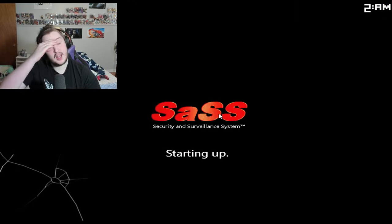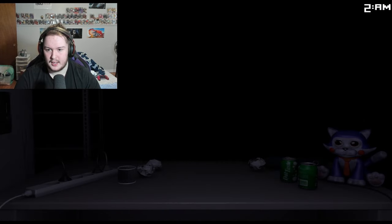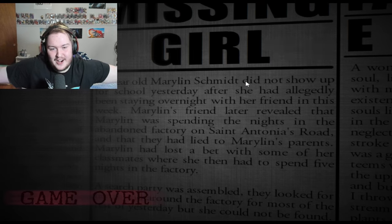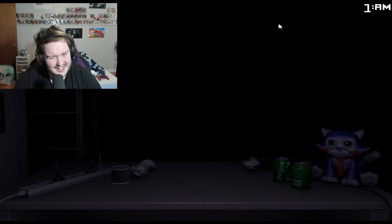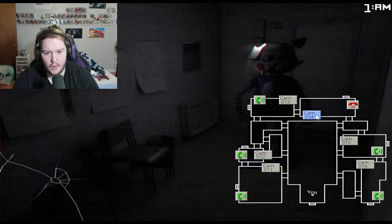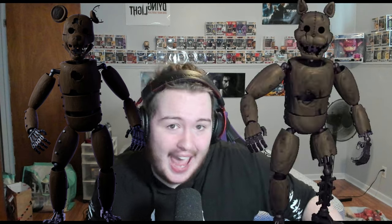Night 6 is where it gets a little complicated — all the previous animatronics go away, and the Rat and the Cat are introduced as the only two antagonists. The Cat acts like the Chimpanzee: it tries to get in the vents, so click the room it's in and it'll get right out. The Rat is the same as Candy: it'll be in the hallway. These two are a little bit faster than the rest of the animatronics, so your reflexes need to be slightly better.